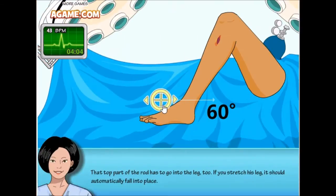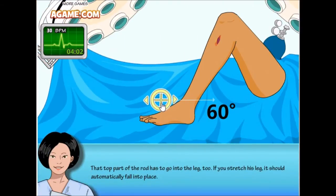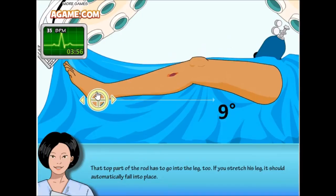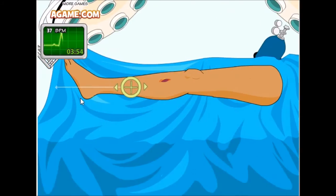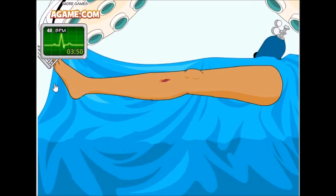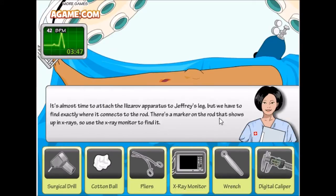It's in! Great job. Now we need to stretch his legs so they automatically fall into place. Is it done? We're stretching his leg — it's almost time to attach the Ilizarov apparatus.